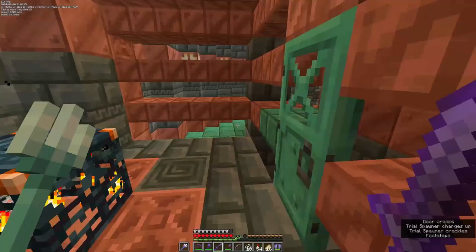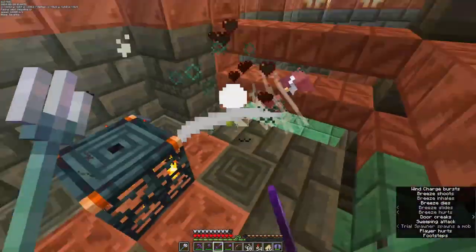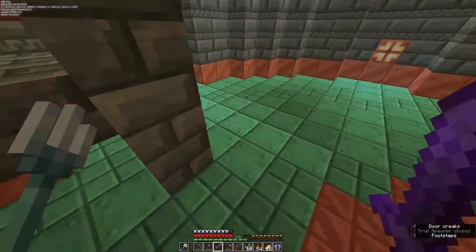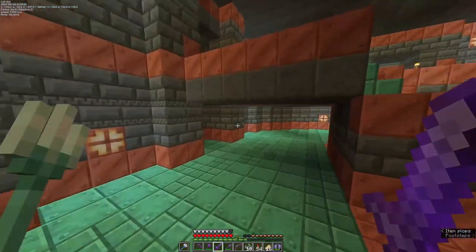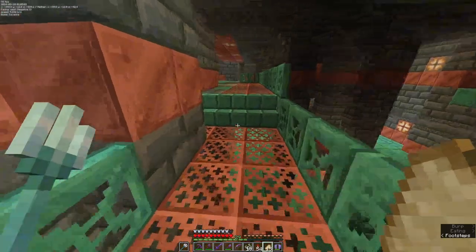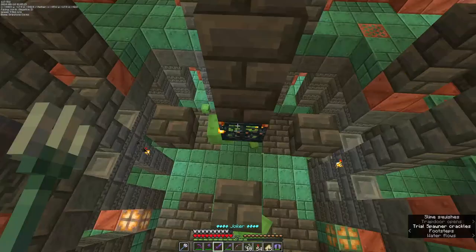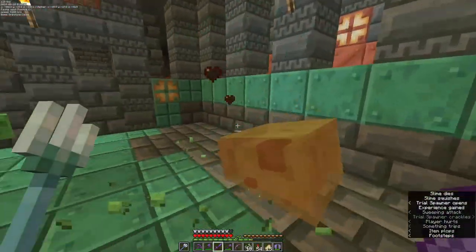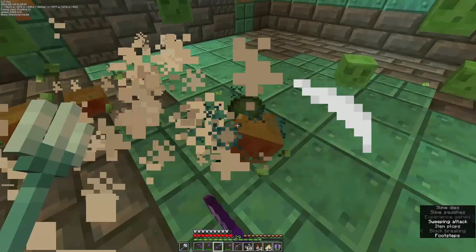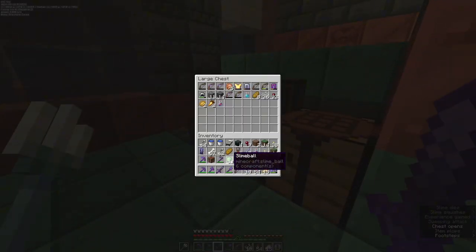Breeze spawner — just a little room. If I were to do this again, I just wouldn't do a door there because they open the door. I think there is a 50% chance that these drop a key. On the skeleton spawner I had got two keys and some food before I started recording. There's also a slime spawner down here.